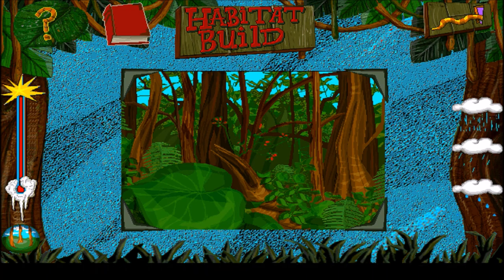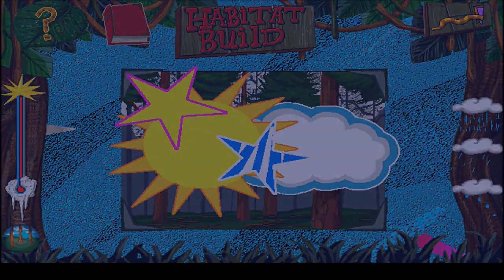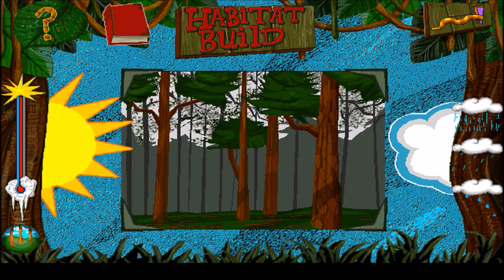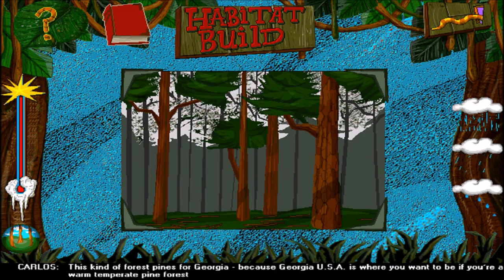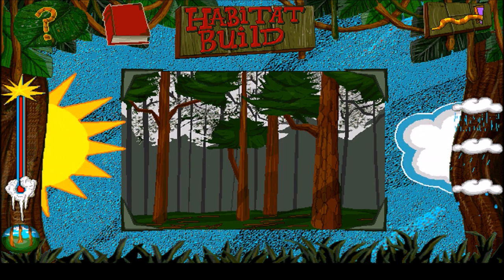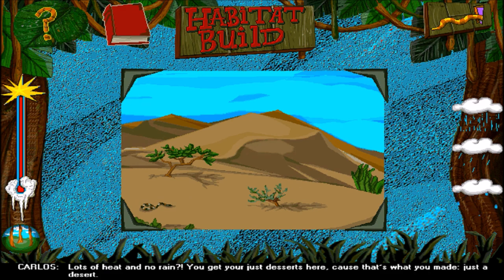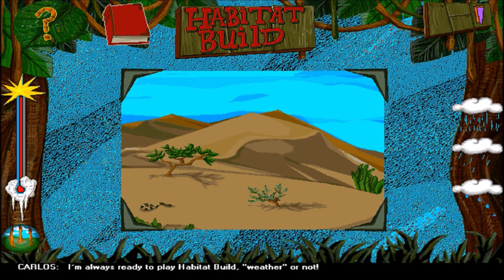Nice, we did it. Okay, let's do a little bit less rain - eventually one of these I feel is gonna be like a desert. This kind of forest pines for Georgia, because Georgia USA is where you want to be if you're a warm temperate pine forest. Nice, okay. And there's our desert. Well, that was fun. I'm always ready to play habitat build. I feel like Carlos helped me develop my fondness of puns.